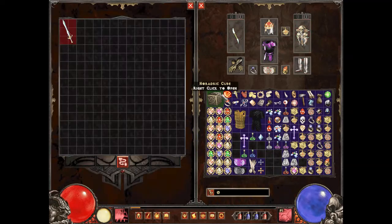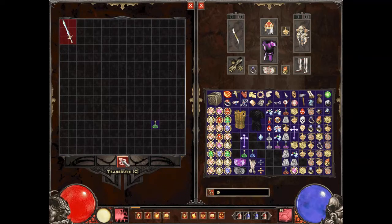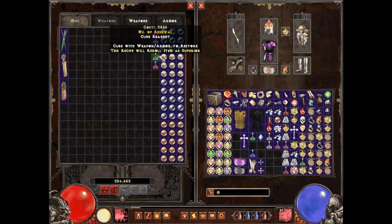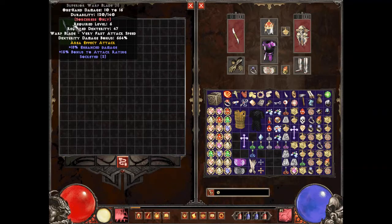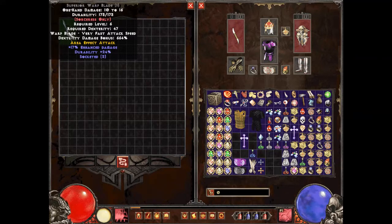The Oil of Renewal — the green potion — will take any item (not rings or amulets) and re-roll it as superior with a random number of sockets and enhanced damage. For example, it might roll no sockets with 14% enhanced damage, or two sockets. You can keep re-rolling until you get what you want. For this tier-one weapon, the max sockets is probably three, and you can get up to around 35% enhanced damage, sometimes with bonus attack rating or durability.